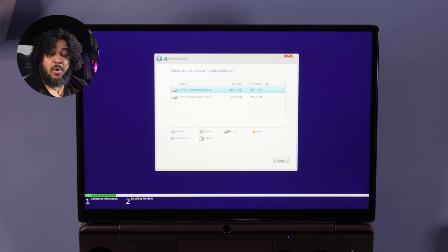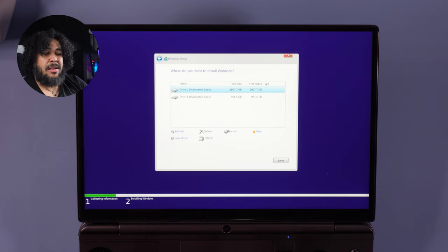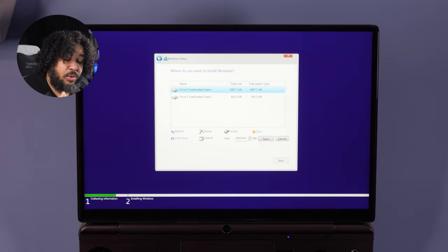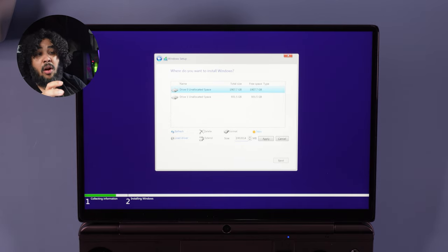Here you can see Drive 0 and Drive 1. Drive 1 is the one from my screen swap video — it's kind of dying so I don't want to touch it. Drive 0 is what we want. Select 'New.' This is a two-terabyte drive. The plan: 400 gigabytes for Windows, 400 gigabytes for SteamOS, 8 gigabytes for Batocera, and the rest will be the shared drive for ROMs and games — accessible by all operating systems.